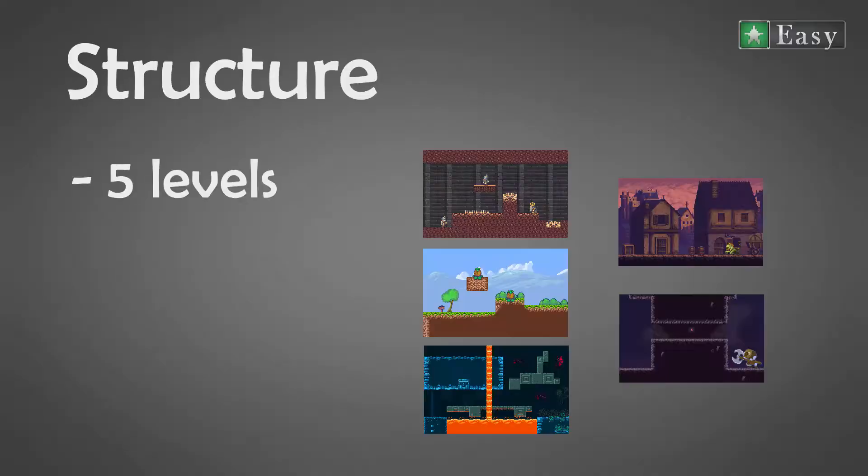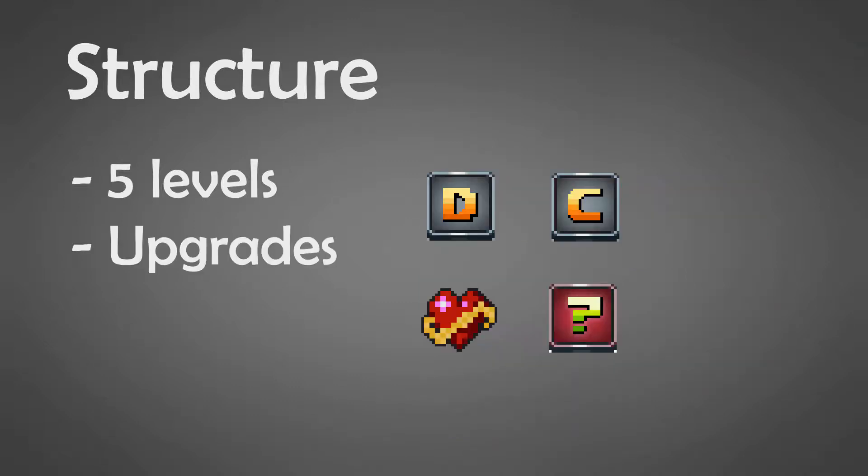So how is it all structured? Our game will have five levels, each with a boss at the end, who will give the player an additional permanent ability. In those levels the player can find permanent health upgrades. To keep it a little bit fresh, those upgrades are placed randomly through the level as well as the enemies.